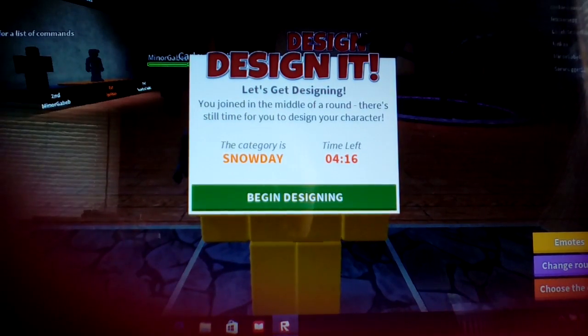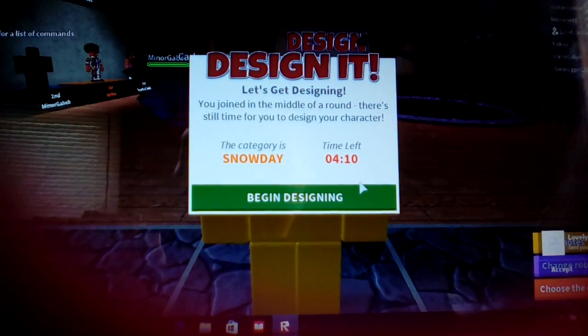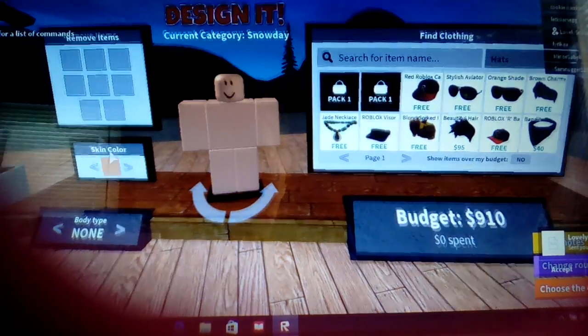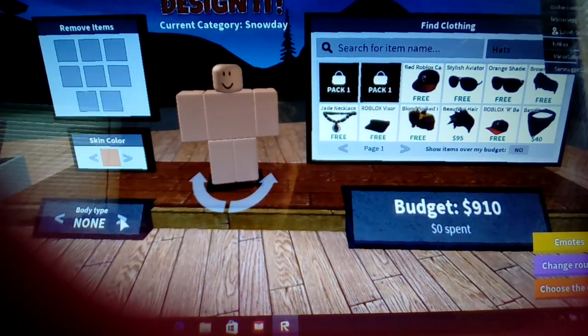Hey guys, it's Sam I Am, and welcome to another Roblox video. Today I'm going to be playing Design It. The theme is Snow Day, so let's get started. First, I'm going to change the skin color.